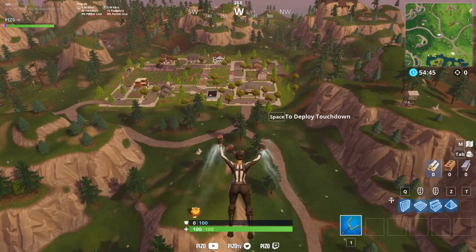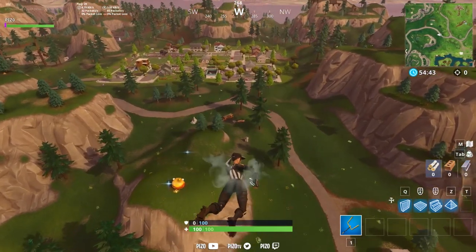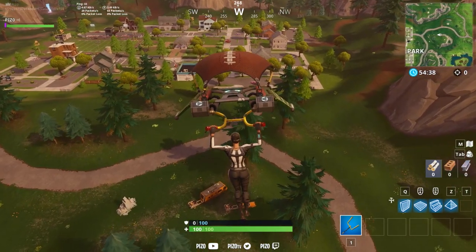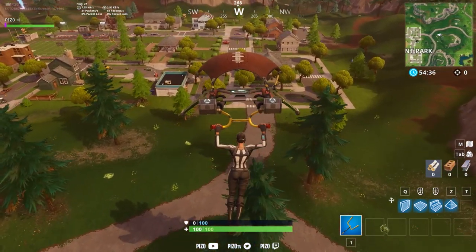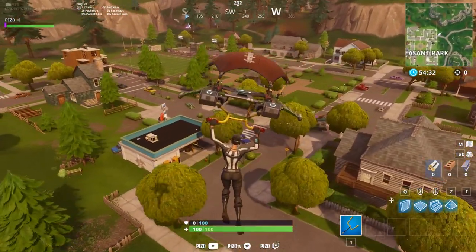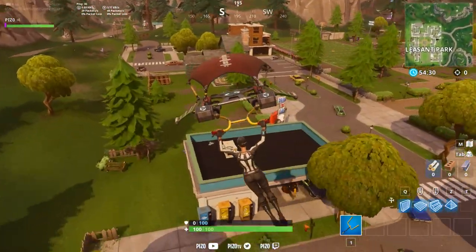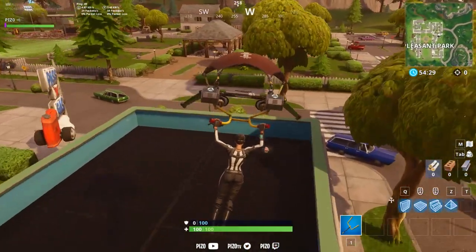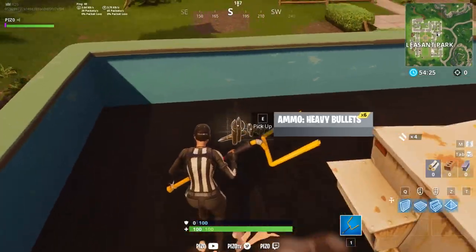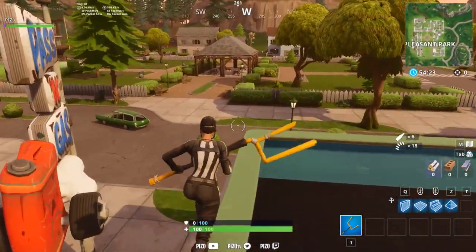Glider sound test — it's called Touchdown. You've got a little bit of a whistle and crowd noise. Pretty basic to say the least, but it is an uncommon glider so nothing crazy there. When you land I believe it does another kind of crowd noise, it's very quiet though compared to the soccer one.